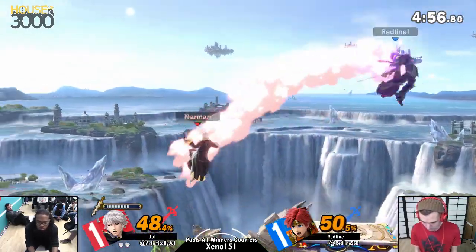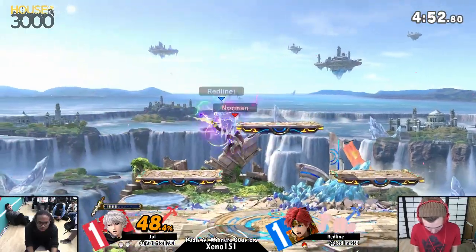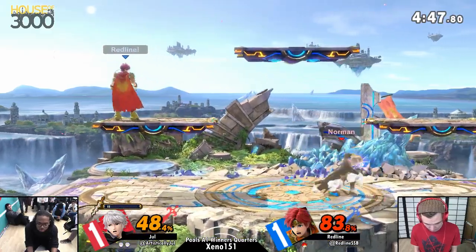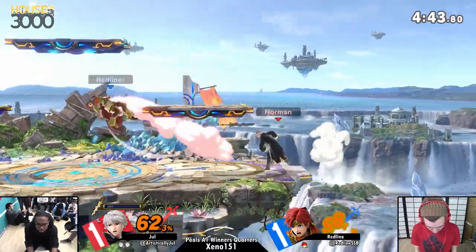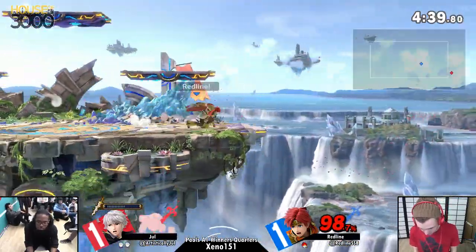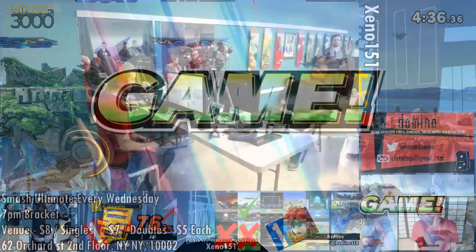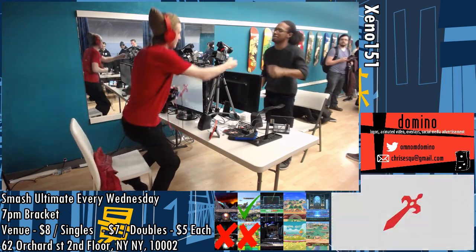It is a very rewarding command grab, especially when you're in this position. Arc fire, arc fire — this sick combo. This is looking like a counter-pick for Jewel, honestly — he's using these triplats to his advantage. The item player right now is playing dribble — looks like an NBA player out here. This edge guard is so key, and he doesn't even make it back. He went off a little too hard with that forward arrow. Jewel's going to take that victory two to one.